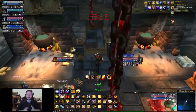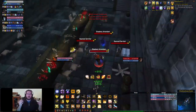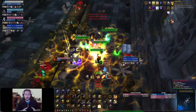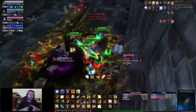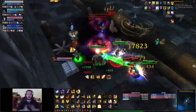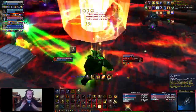Red bars mean I don't have aggro. Green bars mean I have solid aggro. Yellow bars mean I'm about to lose aggro. This is just so you guys can actually judge my tanking more effectively than just looking at the screen. If you see a whole bunch of red bars, I'm not tanking well — so just keep that in mind.